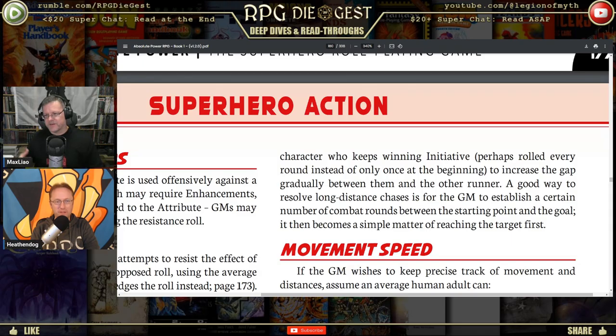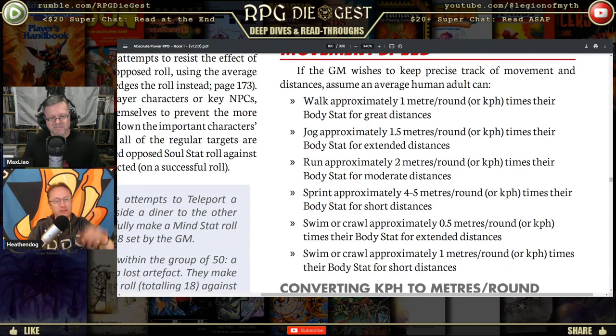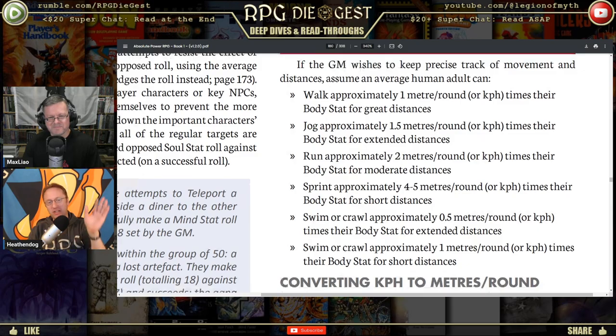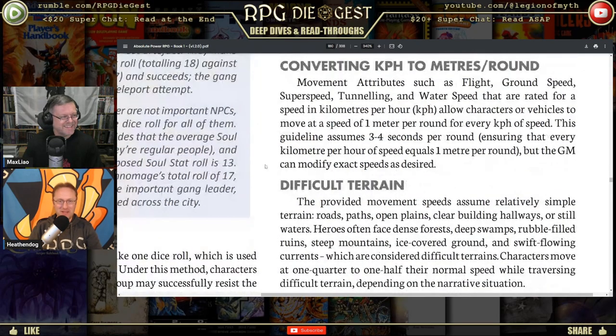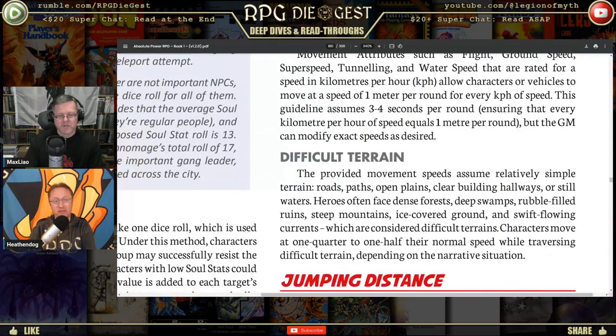A good way to resolve long-distance chases: the game master establishes a certain number of combat rounds between the starting point and the goal — it then becomes a simple matter of reaching the target first. Movement speed: if the GM wishes to keep precise track, an average adult human walk speed is given — but we're not doing miles per hour or kilometers per hour.